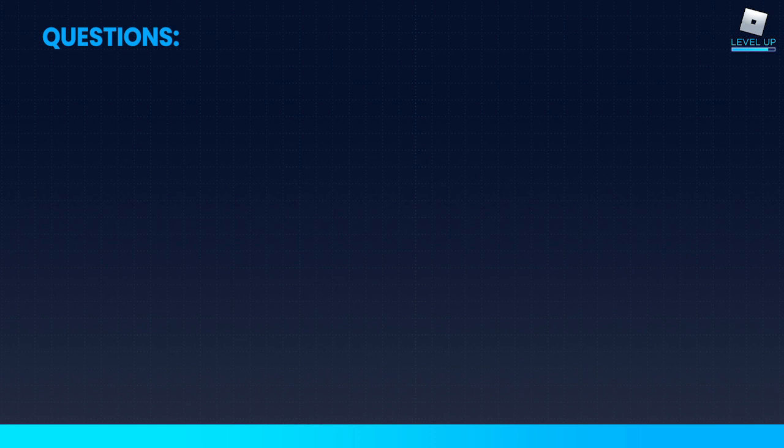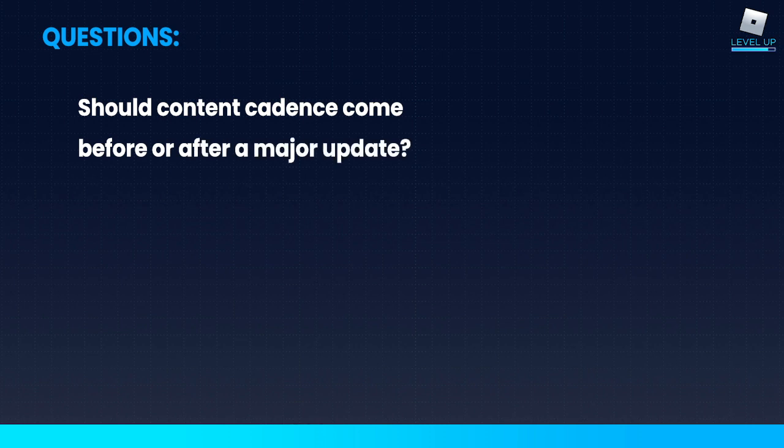Question: Should content cadence come before or after a major update? The answer is both. You can draw from your existing systems for cadence content that comes before your major update. And then after the major update comes out, that's when you start leaning on any new systems you introduced in that release to try out different content cadence content. So you always want to be doing both — it really just depends on which release you start with.